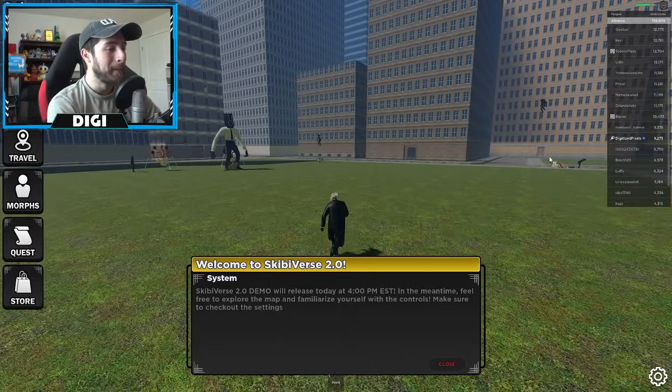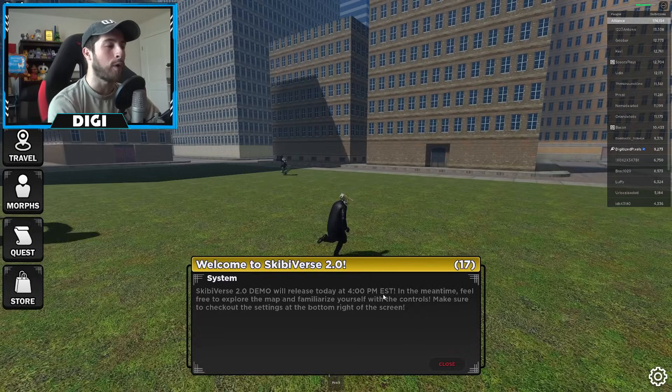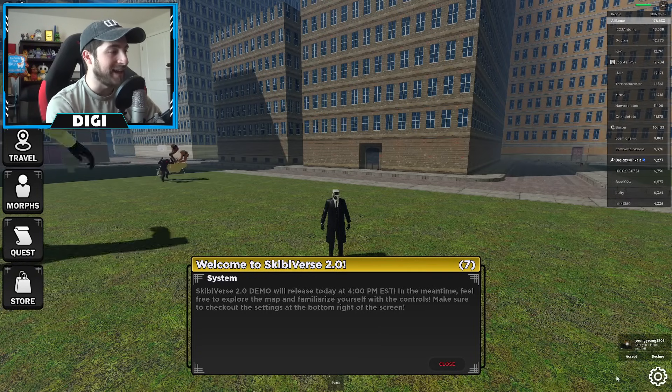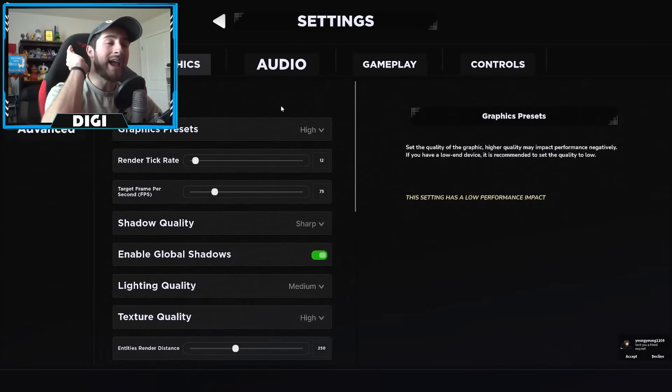We're in it! Skibbyverse 2.0 demo were released today at 4 PM EST. In the meantime, feel free to explore the map and familiarize yourself with the controls. Make sure to check out the settings on the bottom right of the screen.